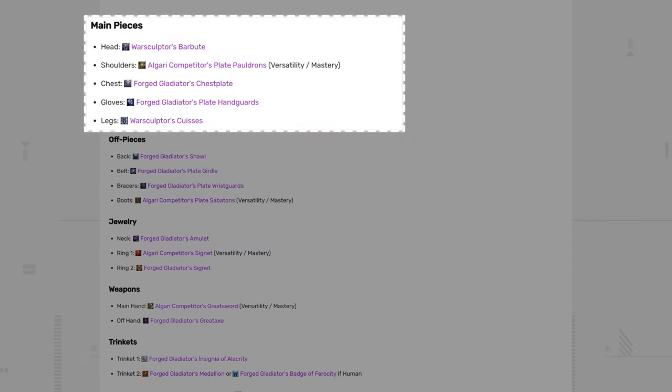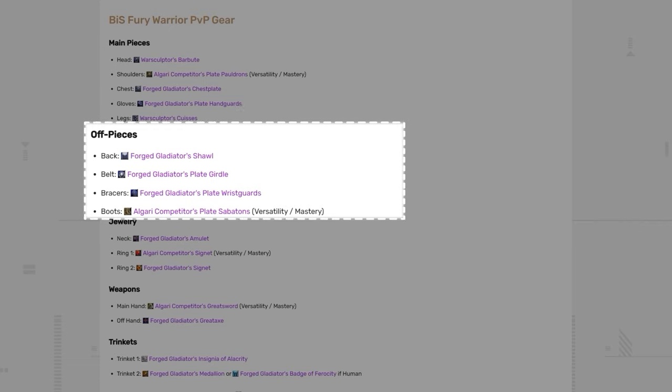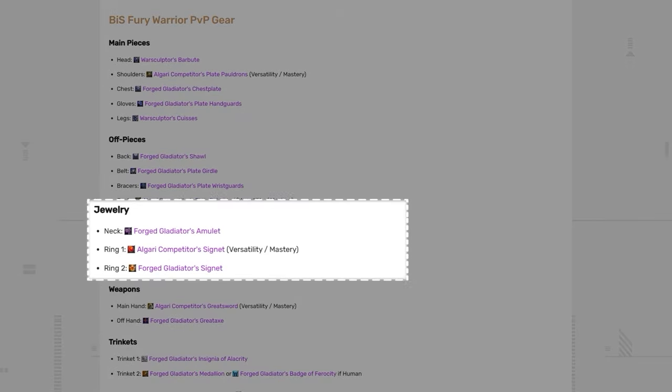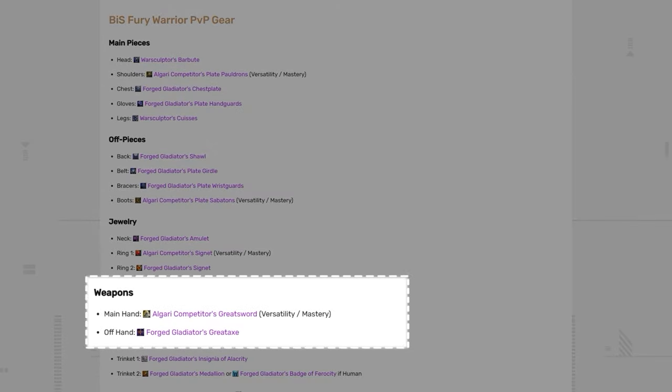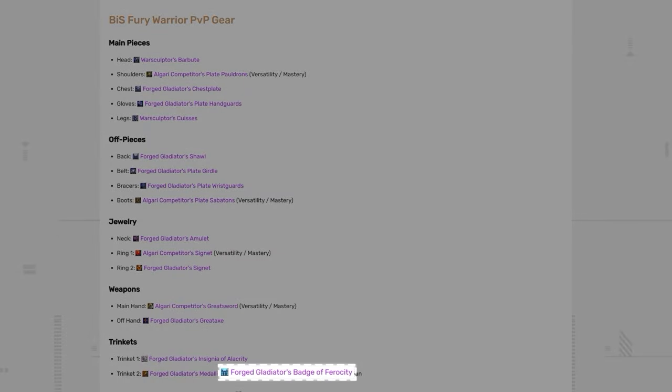Over the next few weeks, look to collect your PvP-scaled 2-set, mainly from Helm and Legs. For Chest and Gloves, grab the Forged Gladiator pieces that have Versatility and Mastery, as well as an Algari crafted piece on your Shoulders with the same secondary stats. For off pieces, equip a couple of Algari crafted pieces with Versatility and Mastery, but not too many to where you become squishy. For jewelry, grab one Algari Competitor's Signet and the rest as conquest pieces with Versatility and Mastery. Your primary weapon will also be crafted, with your offhand being the Forged Gladiator's Greataxe. For trinkets, use the Insignia and Medallion — though if you're playing Human, you can opt for an on-use instead of the Medallion.